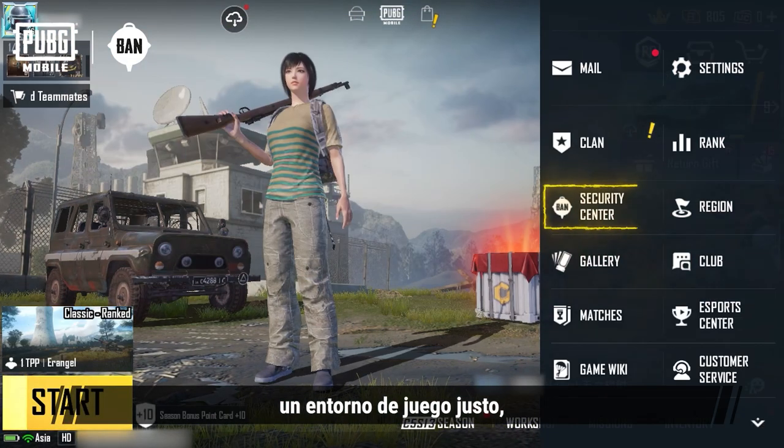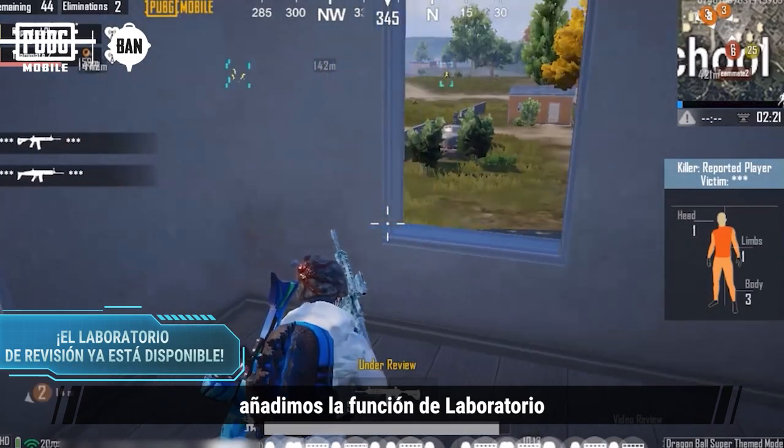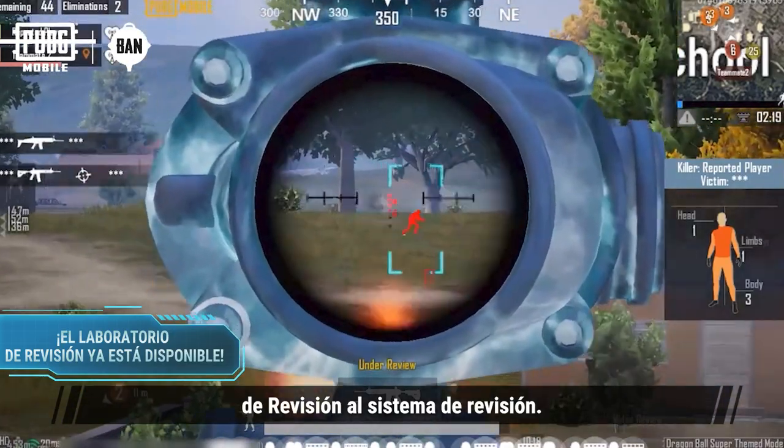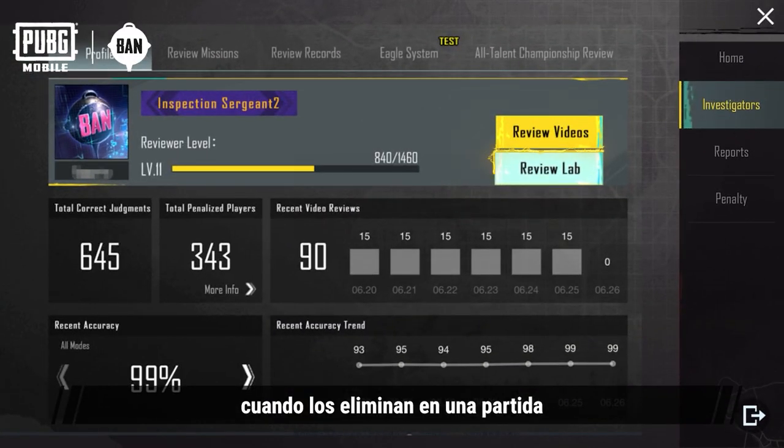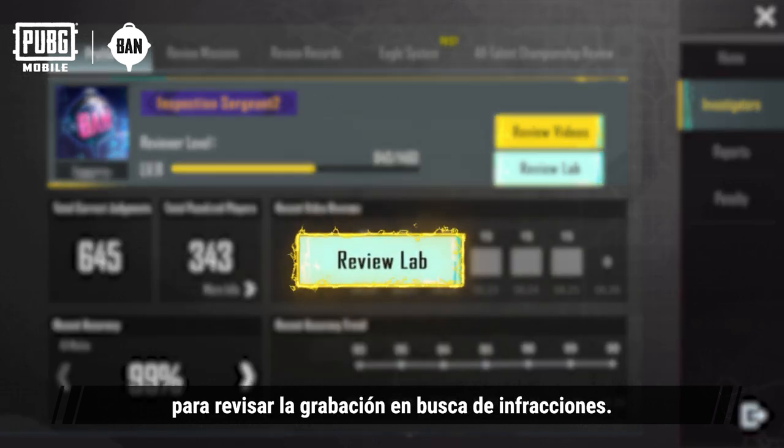In order for investigators to better uphold a fair gaming environment, we've added the new Review Lab feature to the review system. As an exclusive investigator perk, when they get eliminated in a match, they can utilize the Review Lab to review the match record for any violations.